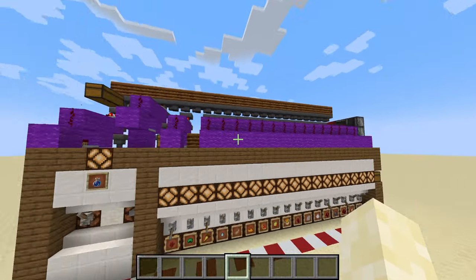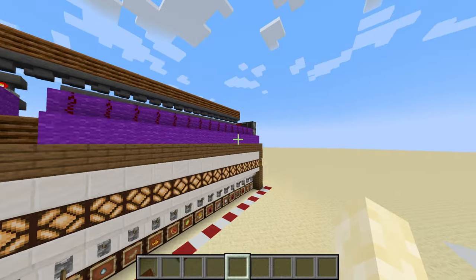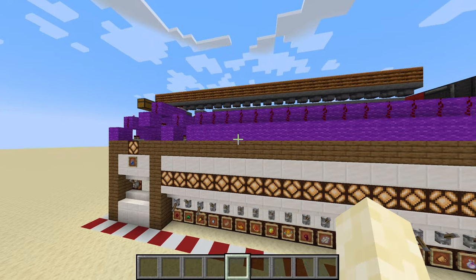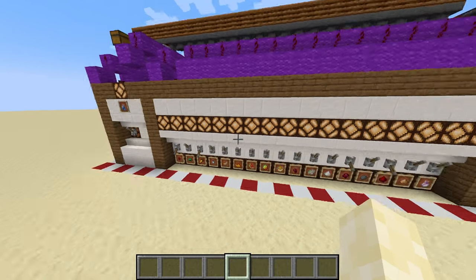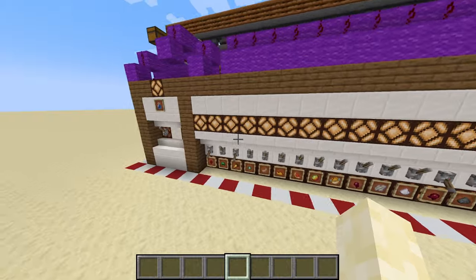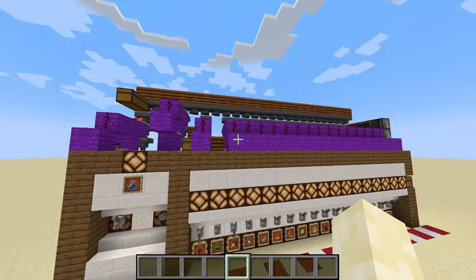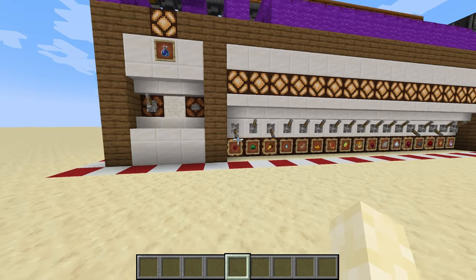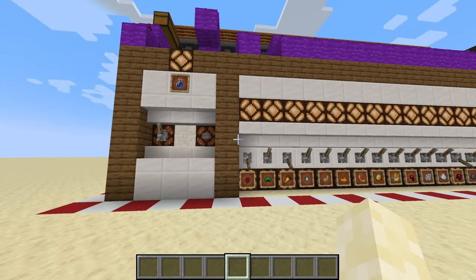I've built in an item sorting system as well, with an item elevator over there, so you don't need to put items into the right box. You can adapt the system to your needs — you can leave out any of these slices, leave the item filter away as well. So you've got a lot of choices with this build.